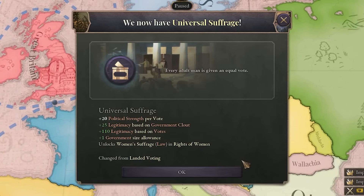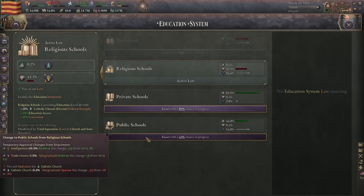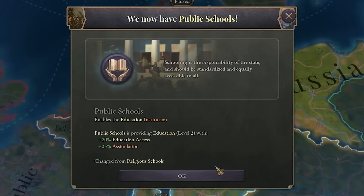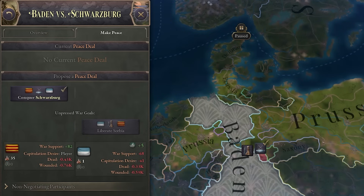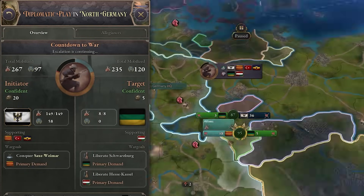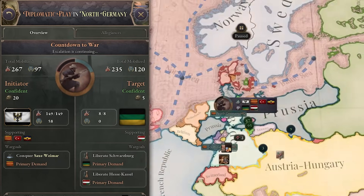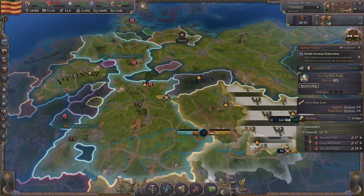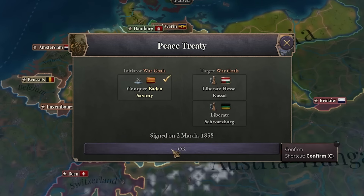From now on everybody should have the right to vote. Let's also give education to everyone. Another one bites the dust. We enacted public schools. I will annex another one. I tried to annex the last one and Prussia joined, and now Austria-Hungary also joined against me. We have a huge war on our hands. Those guys capitulated, but Austria is still fighting. And they gave up. We enacted free trade as well.